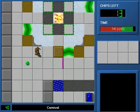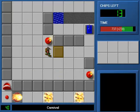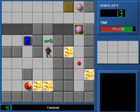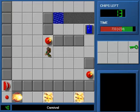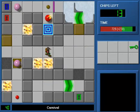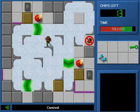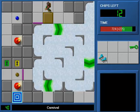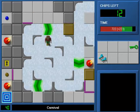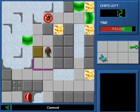For my troubles I will be rewarded by a green key. In all honesty, Chip should really never lose a green key. He should keep it on him at all times because he needs it on so many levels. Why does he ever pick up a green key and then not have it with him when he comes to the next level? I don't get it.